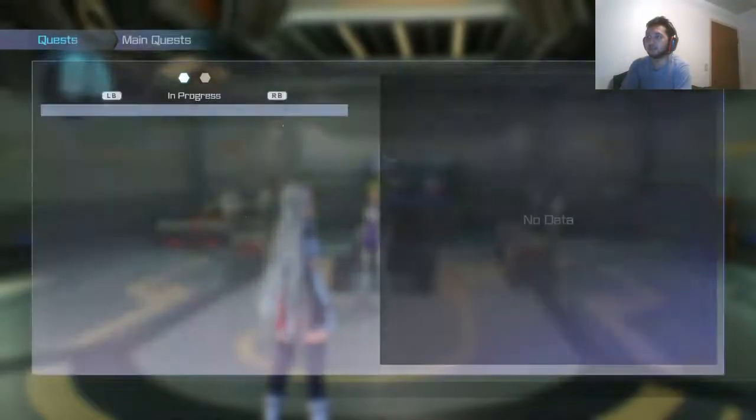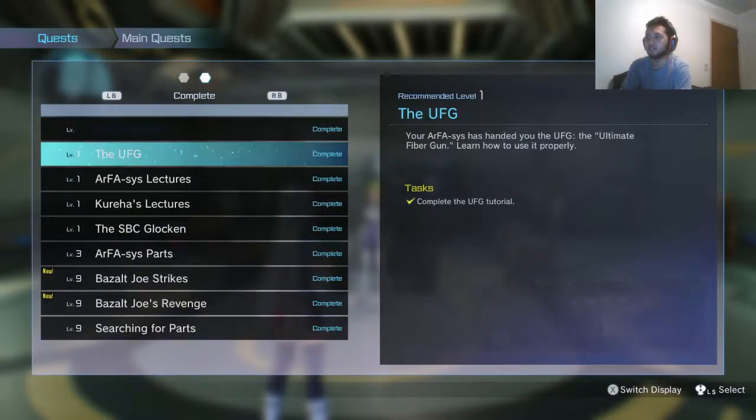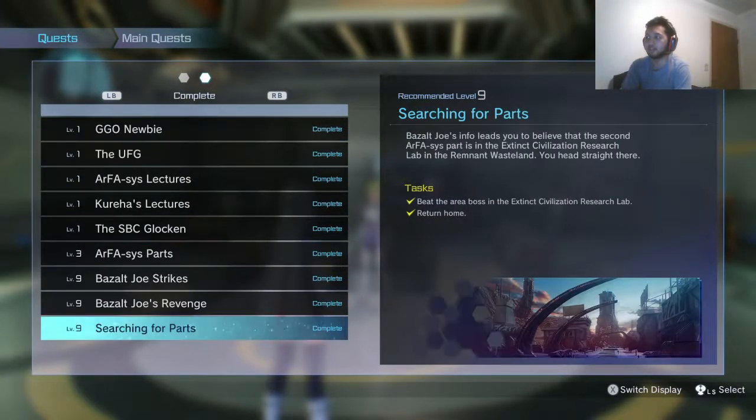There — just make sure that it's all over there. Searching for parts. Basalt Joe's info is that the second Arpsis part is in the Extinct Civilization Research Lab in the Remnant Wasteland. So I meet the area boss in the Extinct Civilization Research Lab and return home.